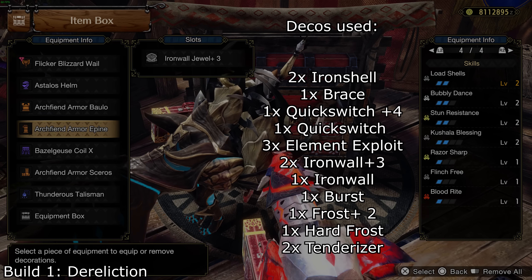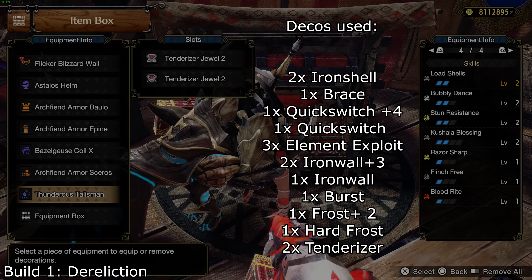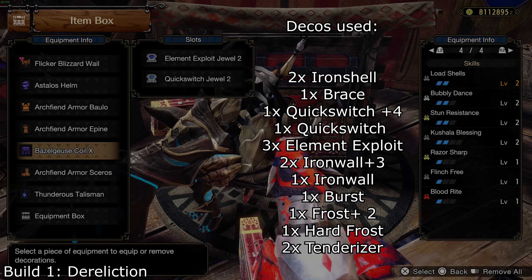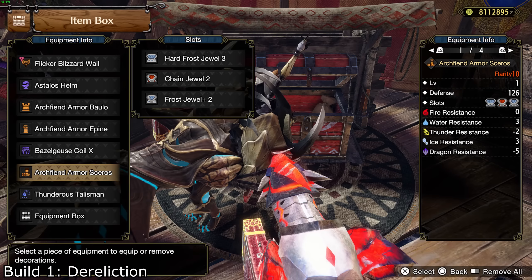Decorations used are: 2 iron shell, 1 brace, 1 quick switch plus 4, 1 quick switch, 3 element exploit, 2 iron wall plus 3, 1 chain crit or burst, 1 hard frost, 1 frost plus 2, and 2 tenderizer.